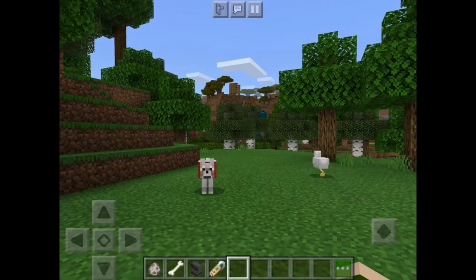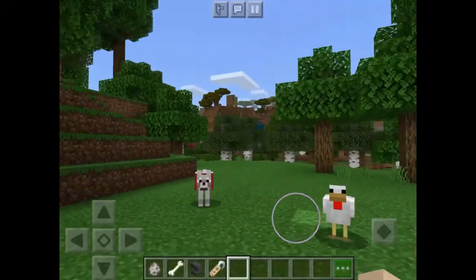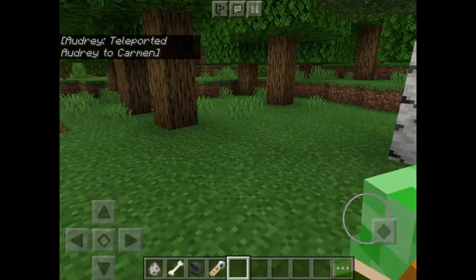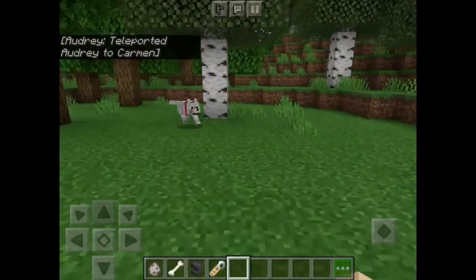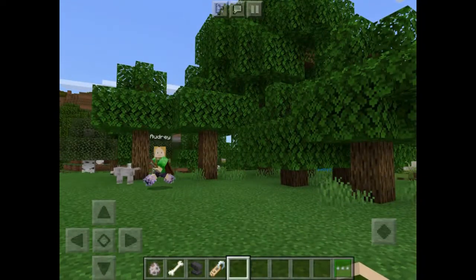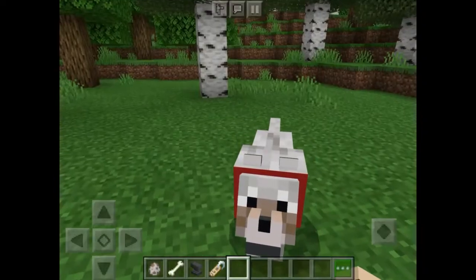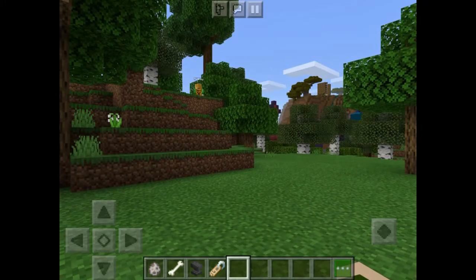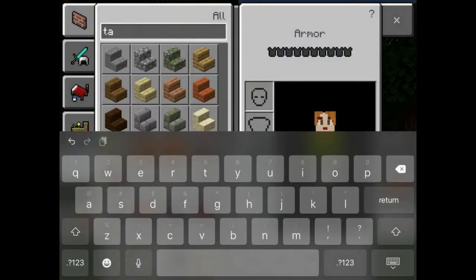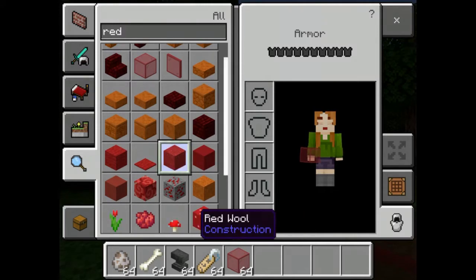So Audrey, you ready to build your little house? Hold up, I can't find Audrey. Where are you, Audrey? Oh, you teleported right in my face. She's here so we can start building. I'm gonna make Alpha's house red since his collar is red, and red is one of my favorite colors - red and blue, actually. I'm gonna make him sit so he doesn't get in the way. We're gonna need red stuff - I'll type in red and see what I have.